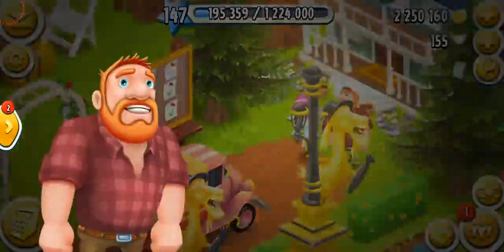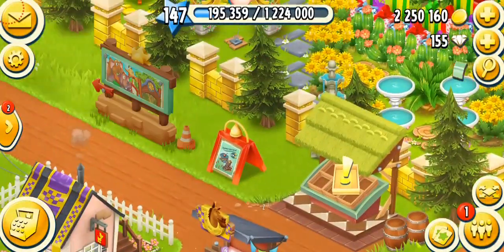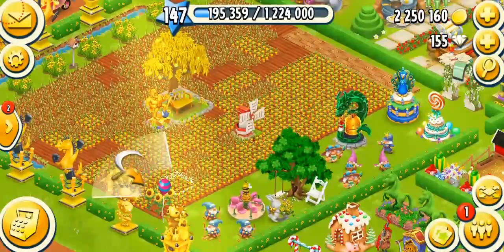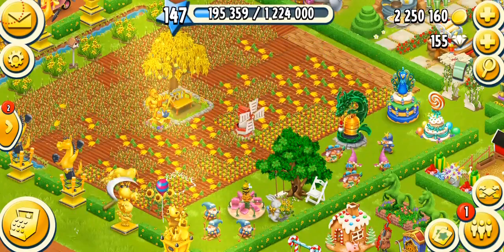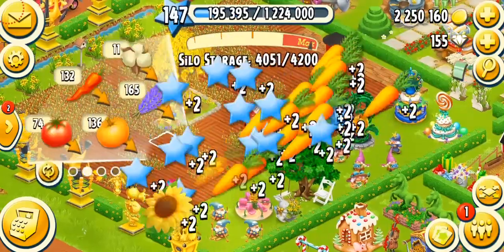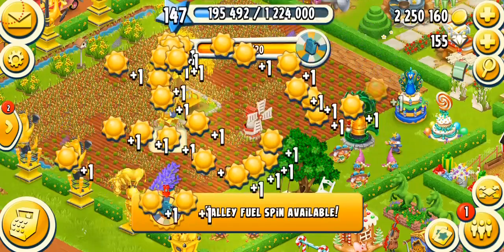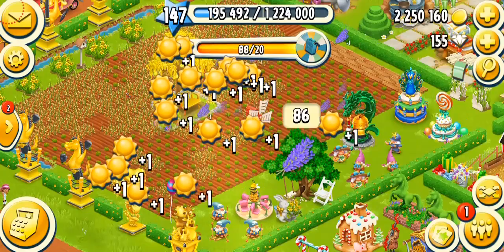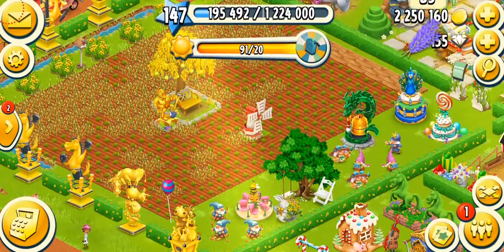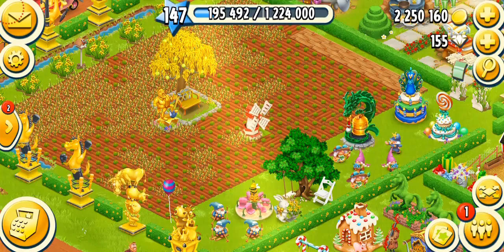When I think the valley is done and I've collected enough tokens, I just don't play it and focus on my farm and town. I'm going to harvest these carrots and plant indigos — I get one sun point per indigo planted. Crop tasks are my favorite because they're easy and you can get a lot of sun points really fast.